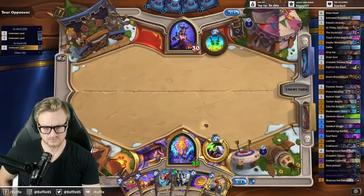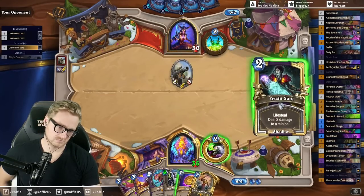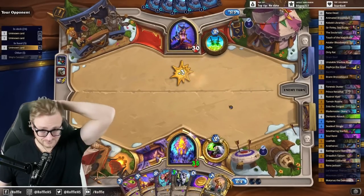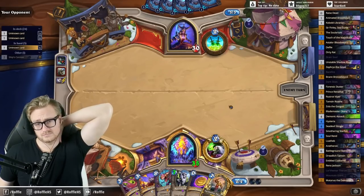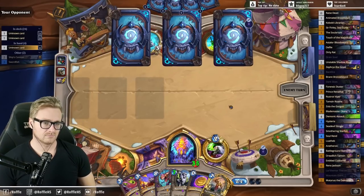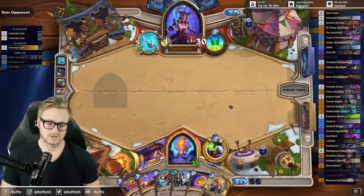This gives me the freedom to backfire if they just play a weapon here. I could also just immediately top-deck Rust, drop Viper. That would be cool too.